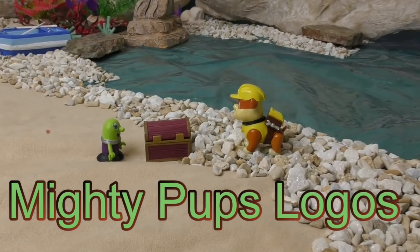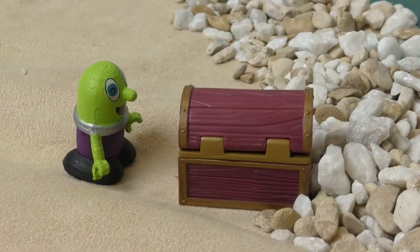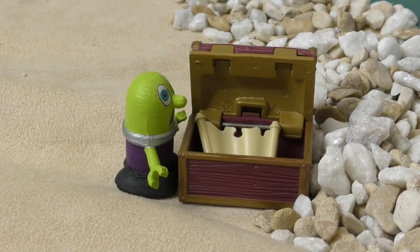A Funlink had found some treasure at the beach and was showing it to Rubble. 'Look what I found, Rubble! Ta-da!' But when Rubble looked, the treasure was gone. 'That's not my treasure. Where's it gone?'